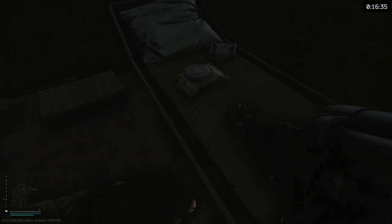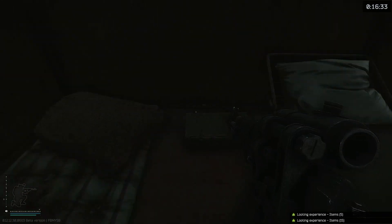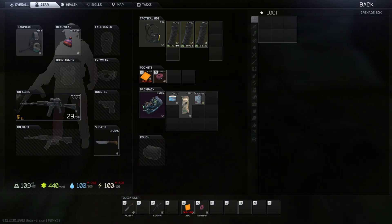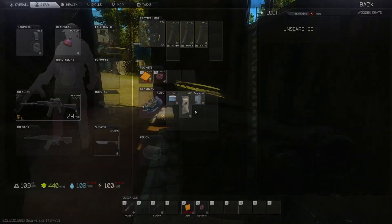I did not go into every single map for this testing, but I did try to go to a variety of environments so you guys could get a good idea of the quality of each upscaler and which one to use based on what situation you play in the most. Before we go into the individual results, I want to talk about what each upscaler does and how each one works. If you know how each one works already and you want to skip that, there are timestamps in the description.